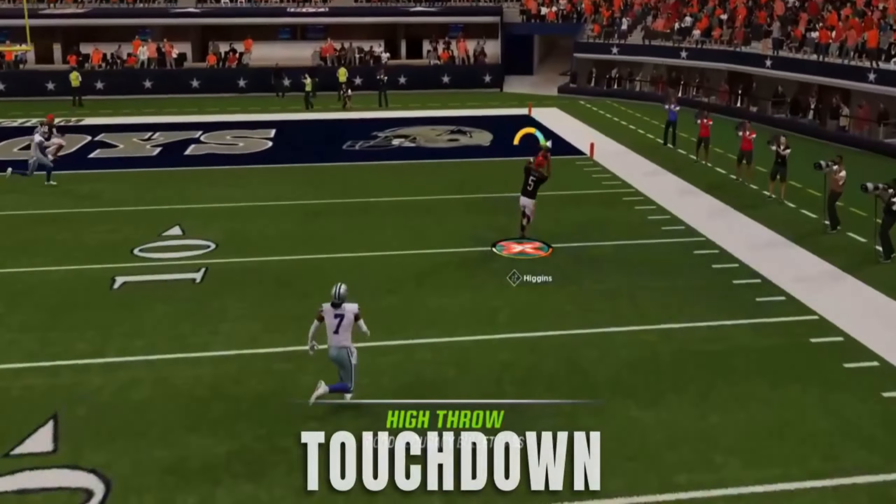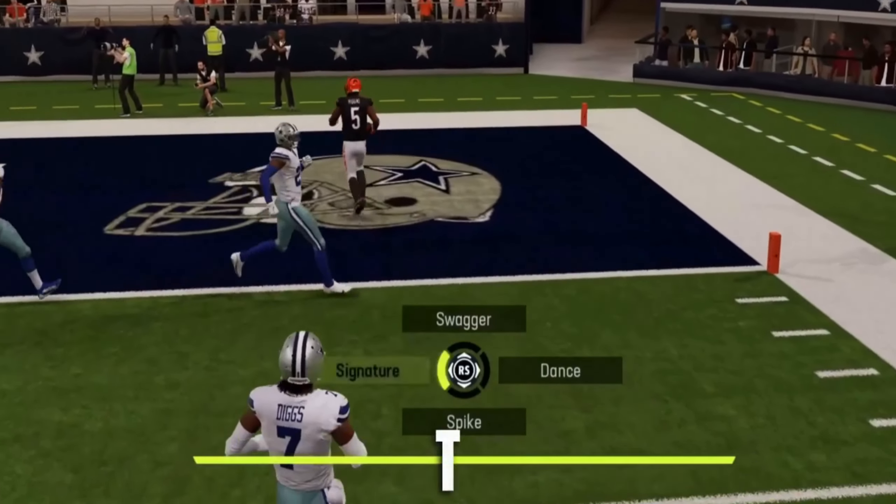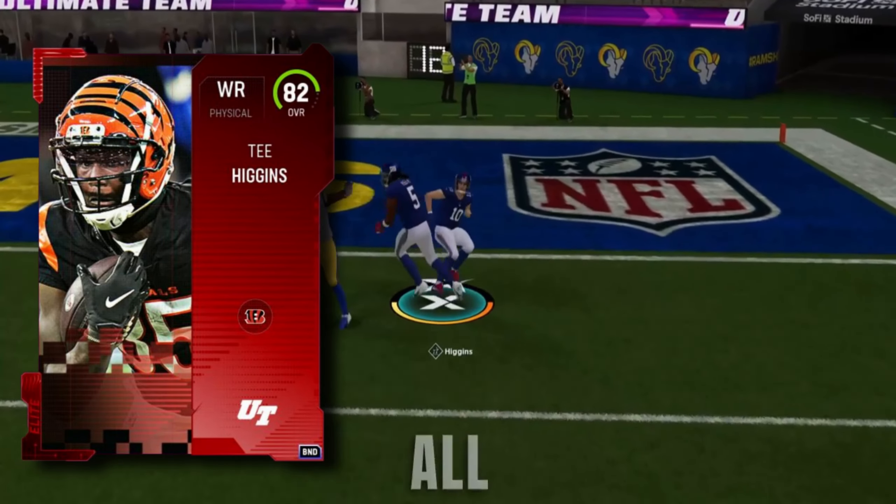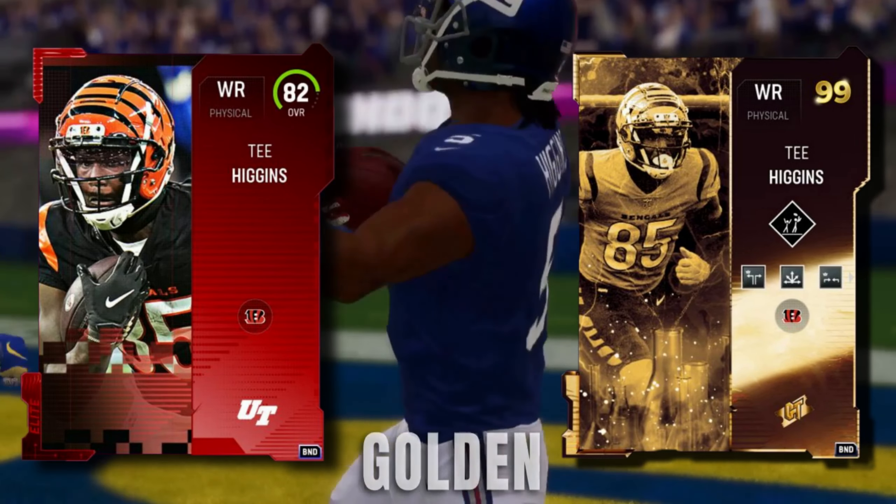In today's video, after every touchdown scored, I will upgrade T. Higgins' card in Madden 23, starting off with his Core Elite 82 overall, all the way up to his 99 overall Golden Ticket.